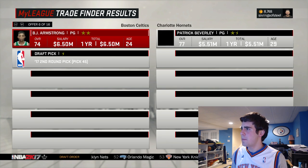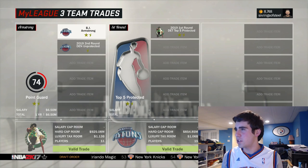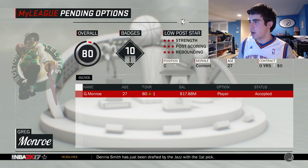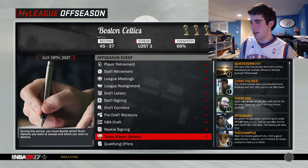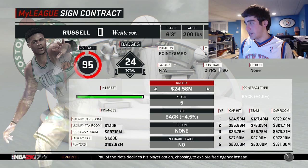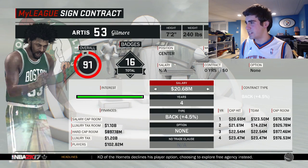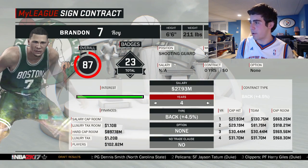We're allowed to sign one free agent since we made the playoffs. Let's just grab a first-round pick. We don't need to worry about the draft right now. Greg Monroe accepts his player option. I want to see what free agents I can get. Westbrook is a free agent — we cannot lose him. He is a very key part of this team. Artis Gilmore is also someone we can't lose. We don't have bird rights, so we can't go over the cap, but I don't care about bird rights.